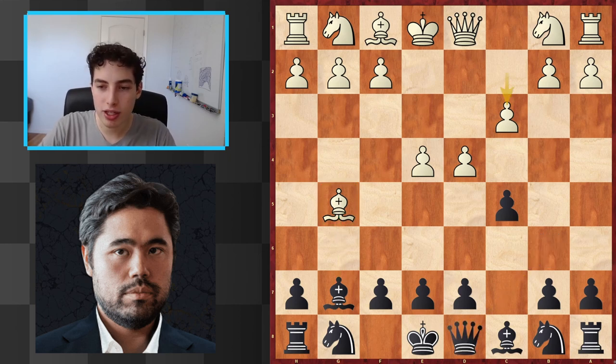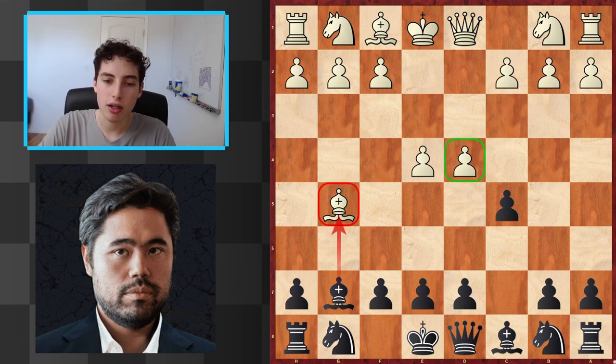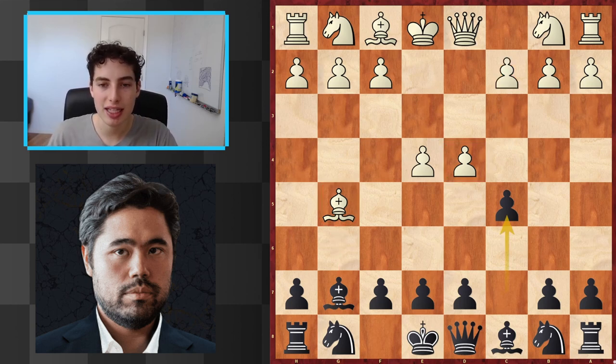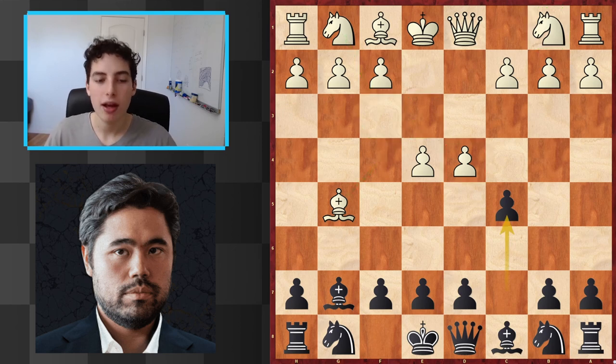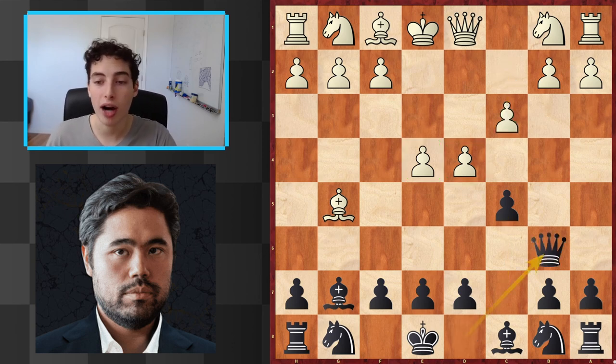Now sure, there are other setups the opponent can go for instead of what Hikaru's opponent played. They can try to solidify the center more with pieces, or develop the knight, or in some cases try to sacrifice the pawn or bring the bishop back. There are many other ways to play, but the general gist is that white will have to play incredibly passively to hold on to the center. And there are cases where it's already impossible — as in this line where after C3, a double attack on these two pawns means we're going to win back the pawn.